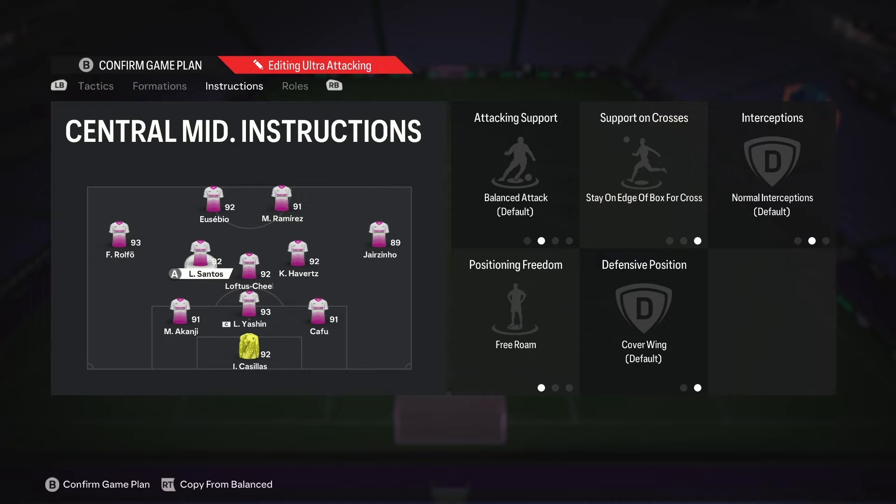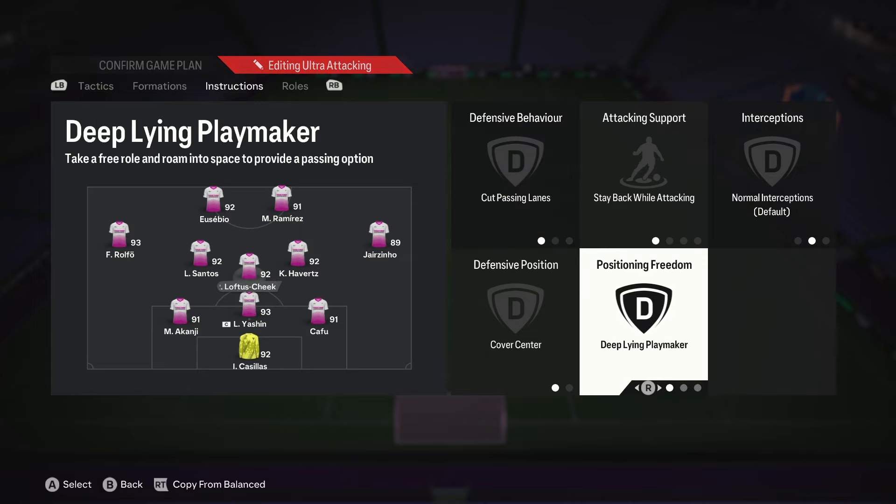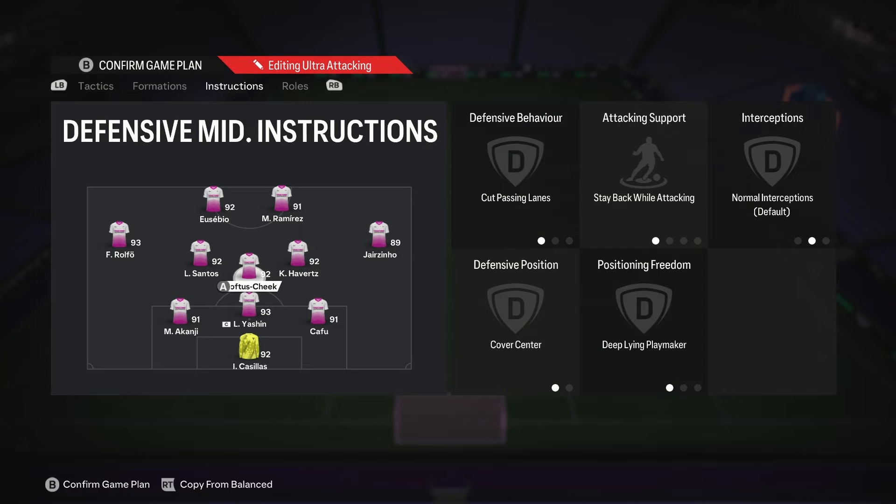By the way, if you want to switch the instructions for the left and right side, feel free to do so — just make sure you mirror every instruction and you'll be good. Your CDM should be tall, powerful, and amazing with passing, because almost all of your early buildup play is gonna go through this player. The instructions are cut passing lanes, stay back while attacking, cover center, and deep-lying playmaker.